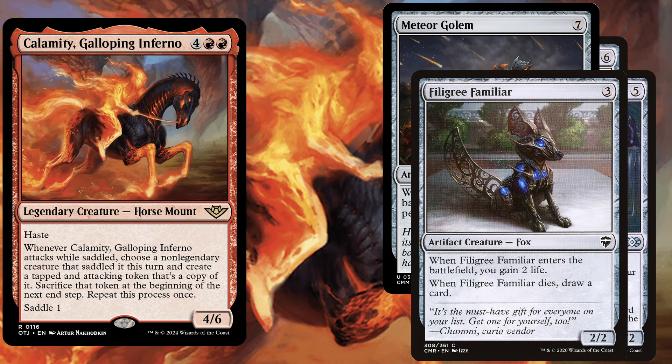Filigree Familiar, a 3 mana 2/2. When it enters the battlefield we gain 2 life. When it dies we draw a card. We have to make sure to never run out of gas with this deck so drawing cards is definitely helpful. Taking a slightly more chilled turn by using Calamity and Filigree Familiar in combination will gain us a lot of life and draw us a lot of cards for a more powerful turn afterwards.